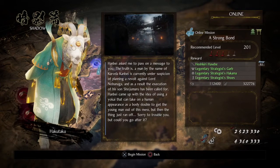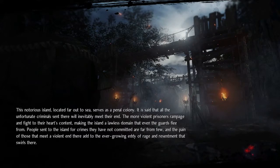The next mission intro: 'A man by the name of Kuroda Kanbei is currently under suspicion of planning a revolt against Lord Nobunaga. And as a result, the execution of his son Shoujumaru has been called for. Hanbei came up with the idea of using a yokai that can take on a human appearance as a body double to get the young man out of his mess, but then the thing just ran off! Could you go after it?' I can! Okay, it's the penal island map — we've been here a few times.